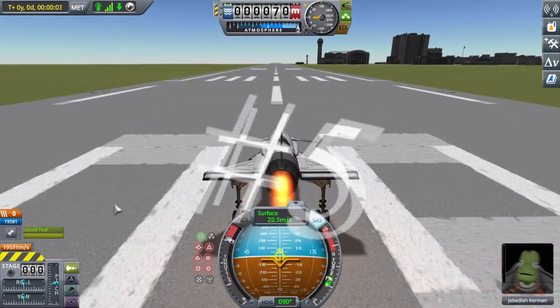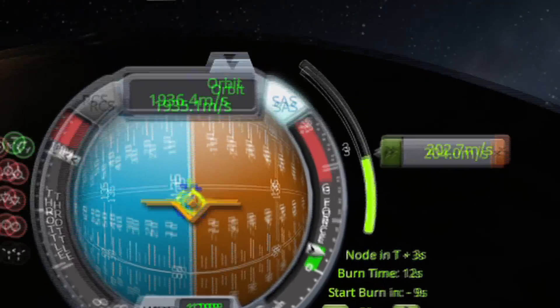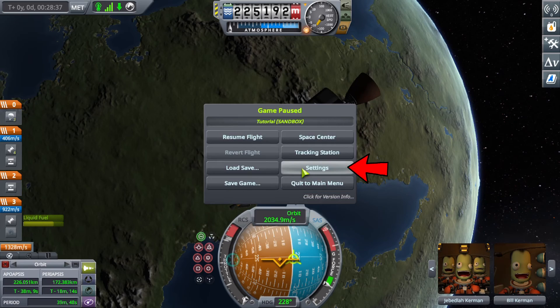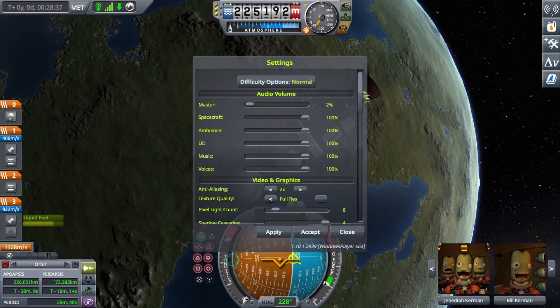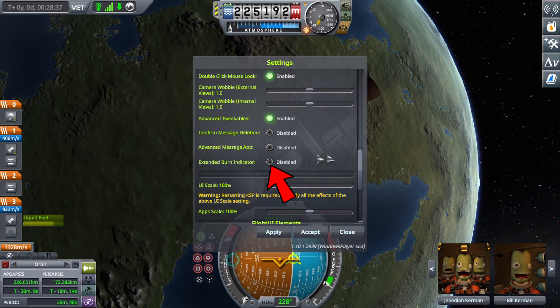Coming in at number five on our list, we have the extended burn time indicator. It's a setting that calculates when you should start your burns for you. It can be turned on at the bottom of the gameplay settings, which can be accessed by clicking Escape while you're anywhere in the game. Once it's on, underneath every Maneuver Node you make will be a little number telling you when to start your burns.